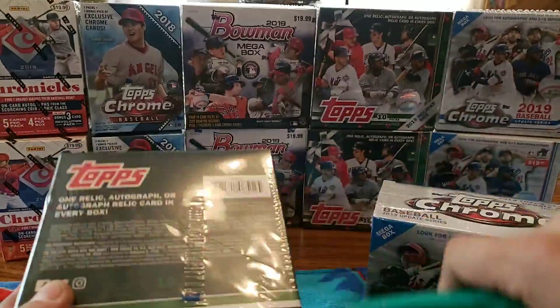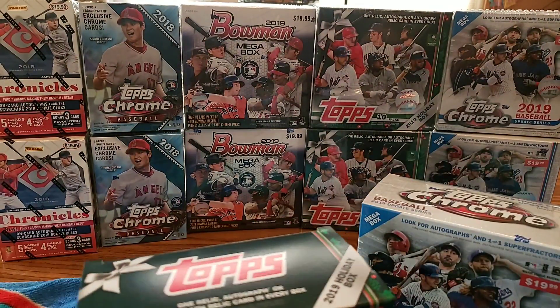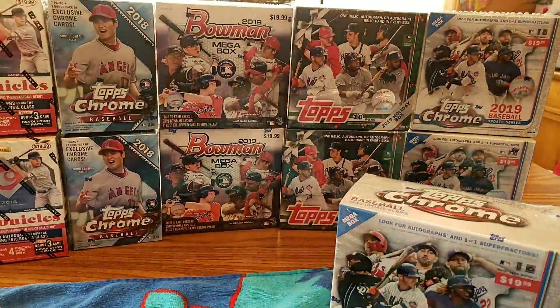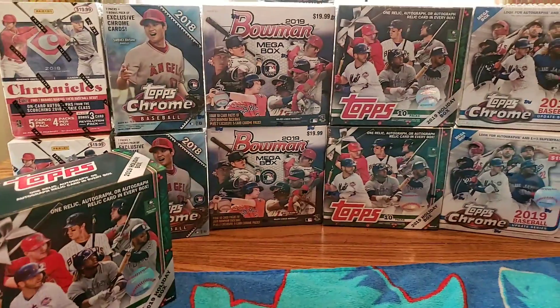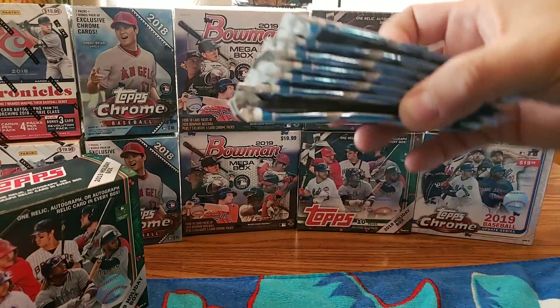Let's get down to it and see what we can pull. So far I've gotten better luck out of 2019 Topps Holiday - in one box I pulled a regular Fernando Tatis Jr. rookie and that metal snowflake card. Alright, so there's the Topps Chrome Update. Look at that curve on those cards, especially that last one right there.